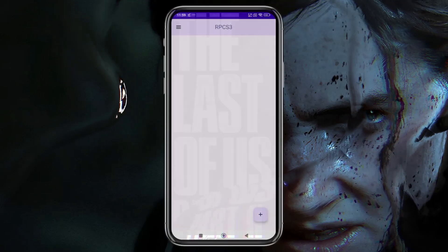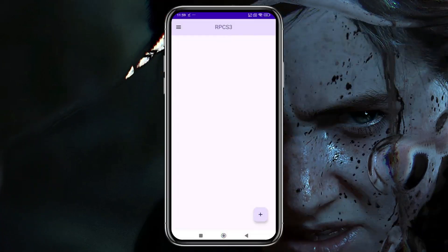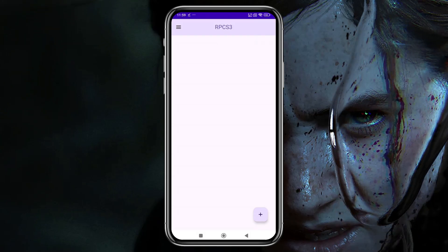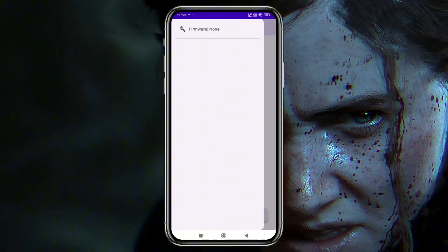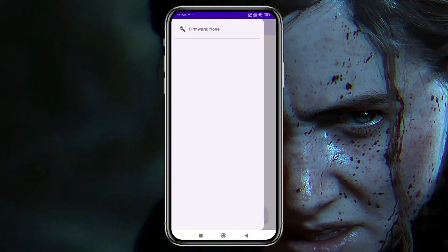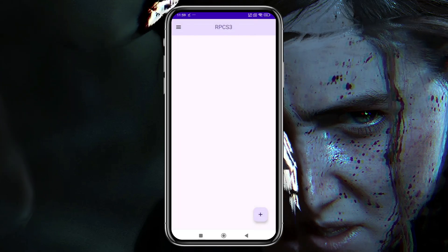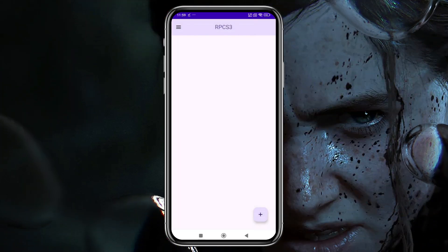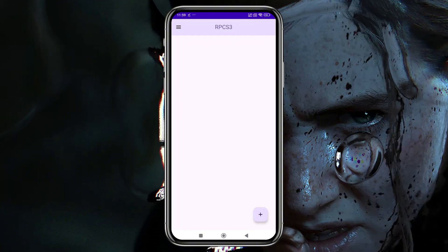Let's jump into the emulator. I'll show you how to download and install it at the end of the video. This emulator is lightweight and has a simple UI. The game list is currently empty since I'm trying it for the first time, but don't worry, it's not a fake app. By tapping the three lines, you'll find firmware options. There is a plus icon that lets you add game files, including install firmware and install ISO or PKG, meaning it supports both game formats.